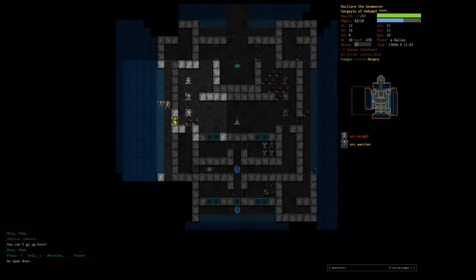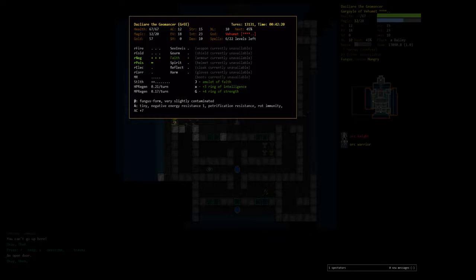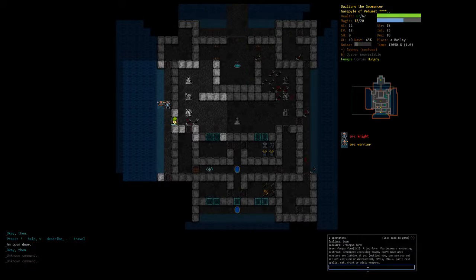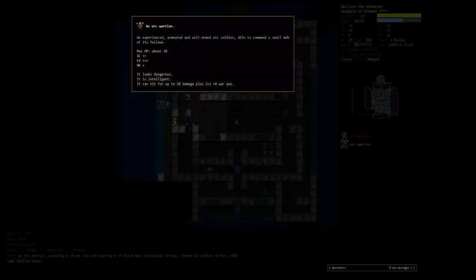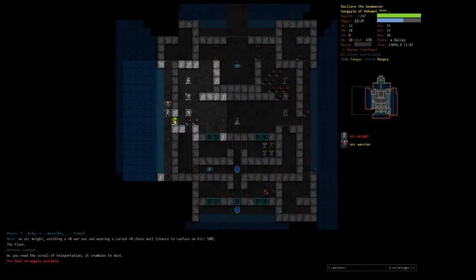We're going to X ourselves — that doesn't work. AC plus seven. I think that's Fungus Form — you get Confusing Touch. Okay, you can't drink potions. So do I just teleport? I think yes, because he can hit 20+ with a war axe and he's mighted — he can hit 25+ with a war axe. We're just going to teleport because we can't do a whole lot of damage to these guys right now.